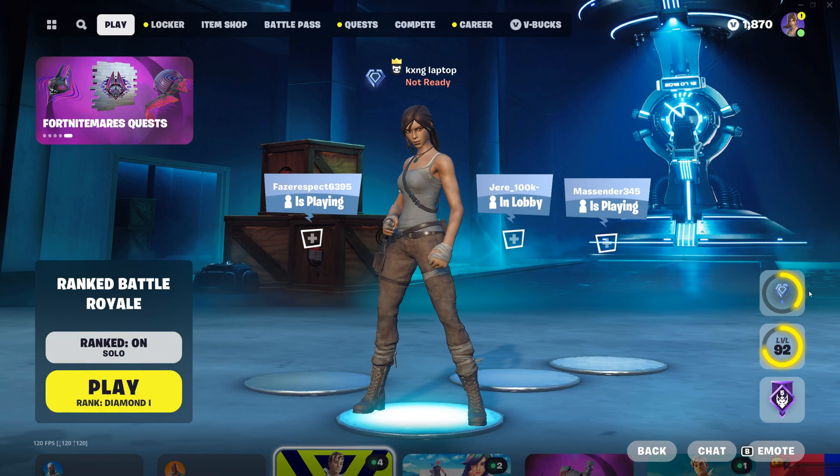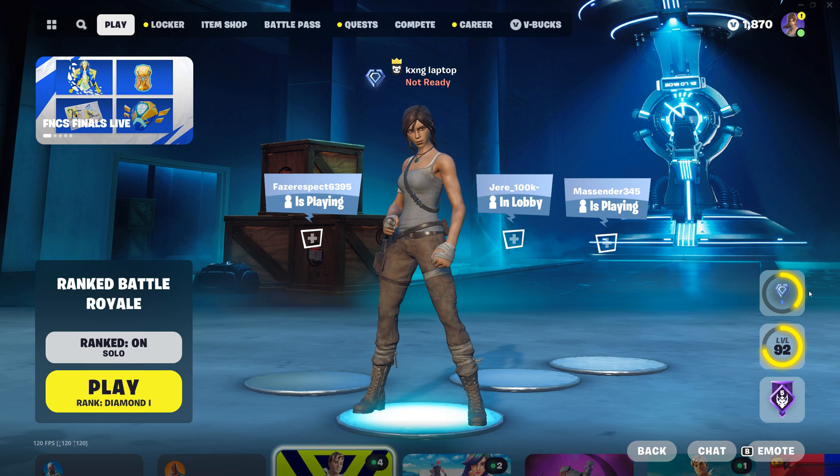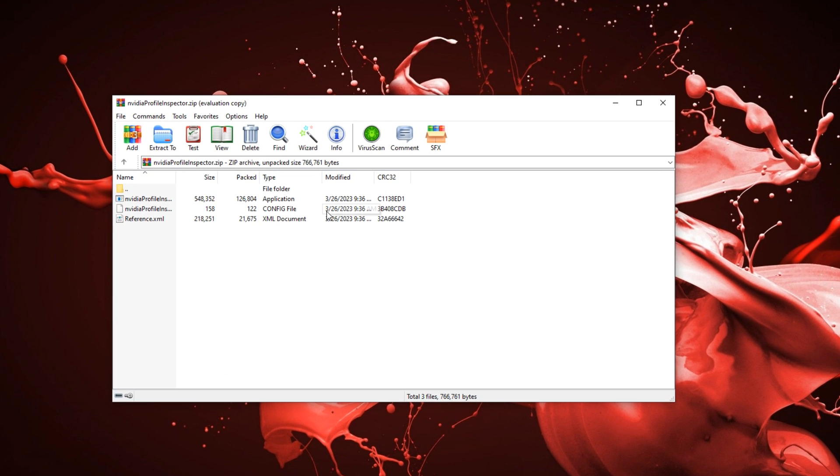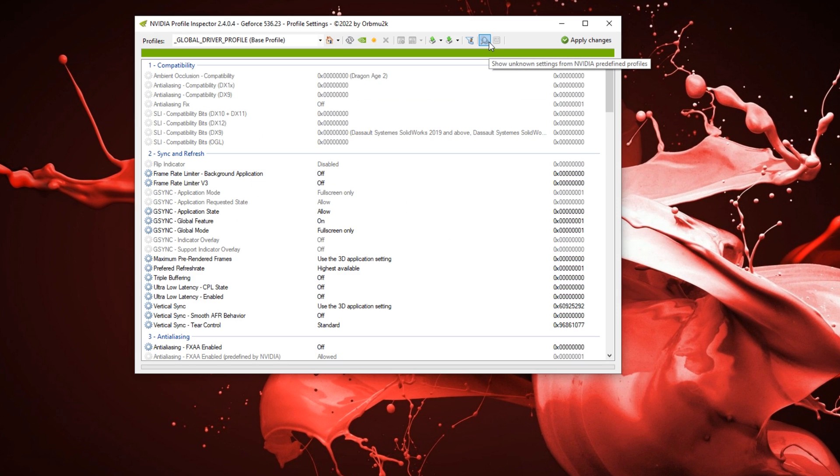I'm going to show you guys how to boost your FPS and also reduce your delay drastically with a super easy step. It literally takes less than a minute. Basically, what you guys need to download is NVIDIA Profile Inspector. NVIDIA Profile Inspector is going to allow us to change Fortnite itself.